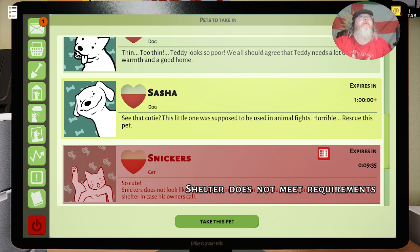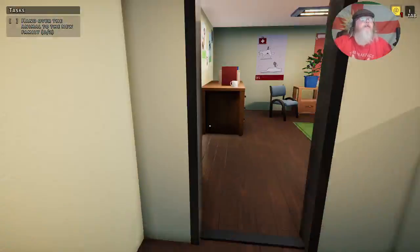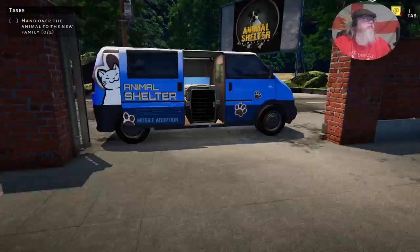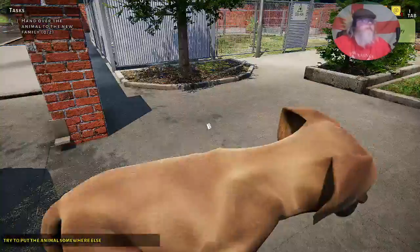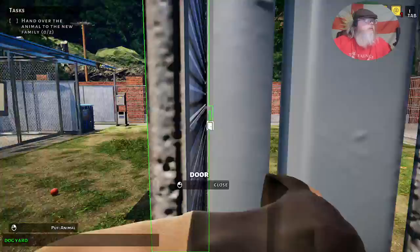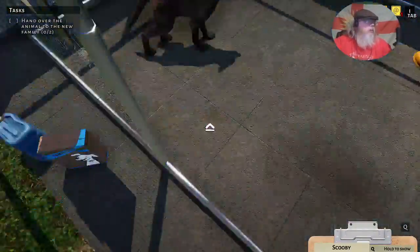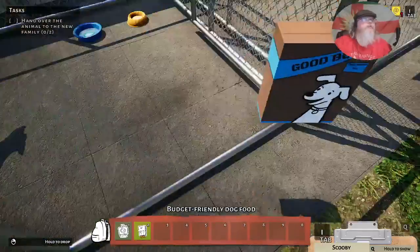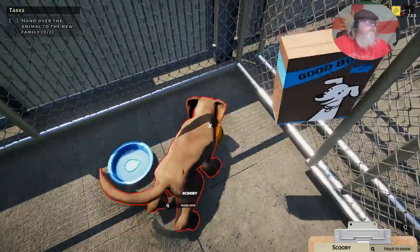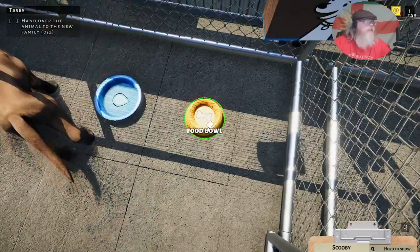Oh, you can't take two at once because you've only got two crates — you can fill all your cages at once, but you can't take two in at the same time because you've only got one van, of course. Makes sense. Let's feed and water Scooby — come on, let me in there.